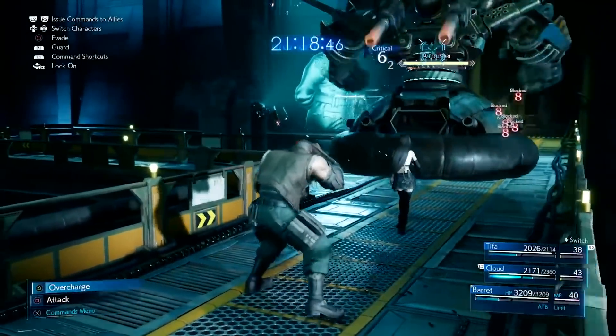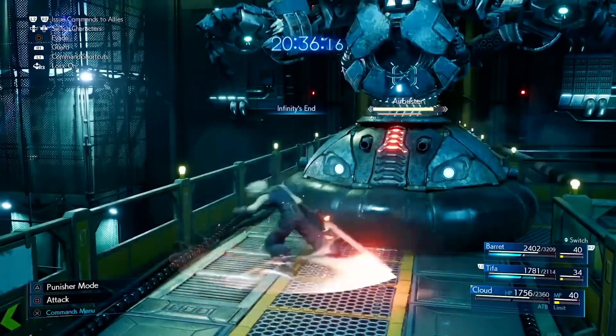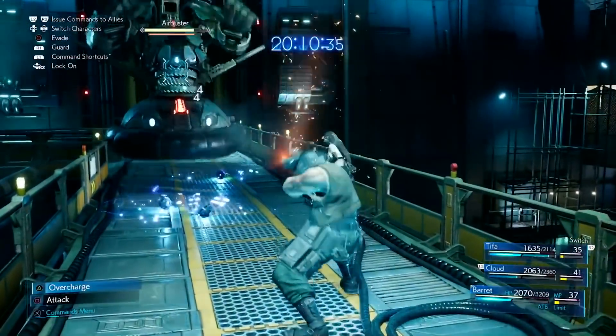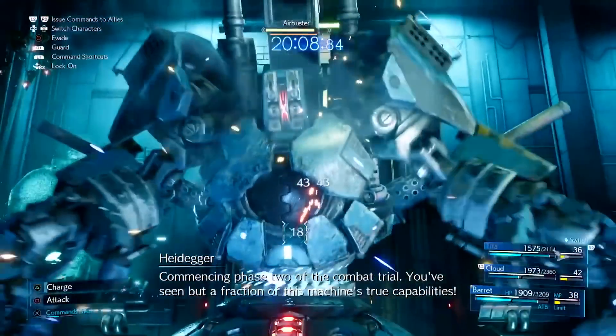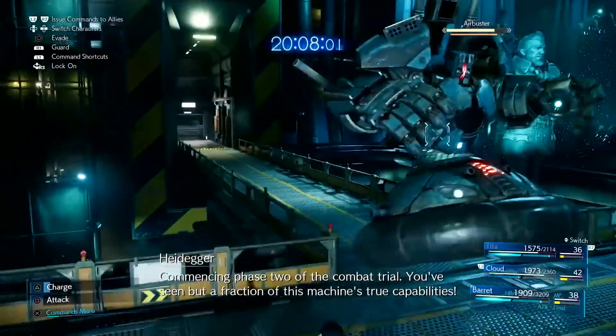To wrap up phase one, we got to see Cloud using Infinity's End — a spinning attack that sees Cloud gain momentum, jump into the air, and slam down with a vicious downward slash. It's worth noting that Heidegger mocks the party throughout the fight and at one point claims that the world is watching Cloud and the party meet their doom.